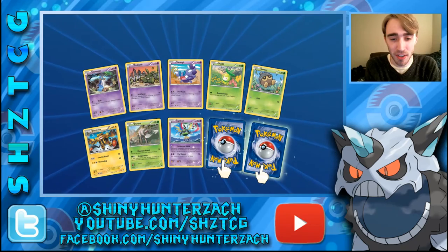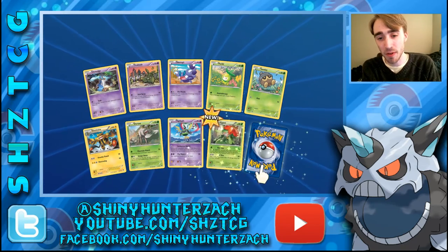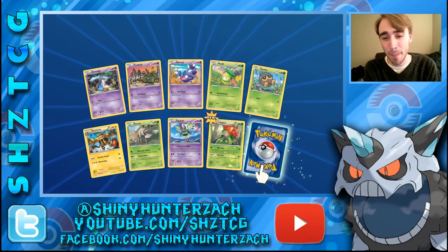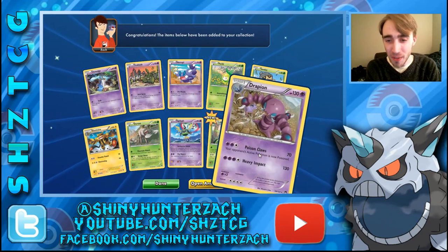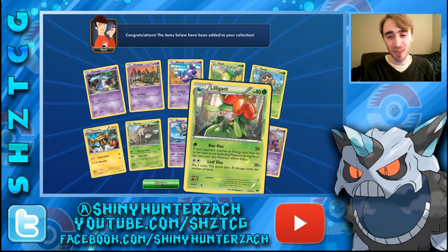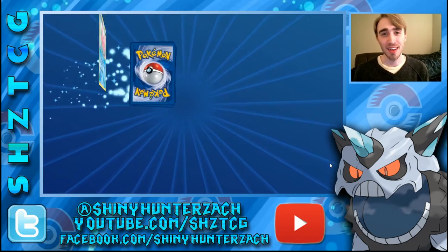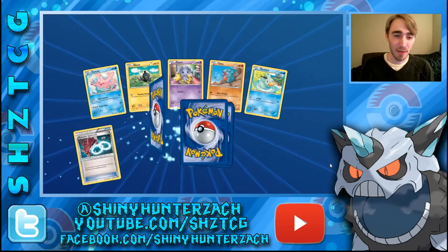A lot of Psychic and Grass Pokemon in this pack. We have a Reverse Rare Lilligant — again, it's under the Petilil, which is so funny. And then our Rare is another Drapion, and we have the Skorupi to go along with it — getting those evolution lines quite often in the same pack.